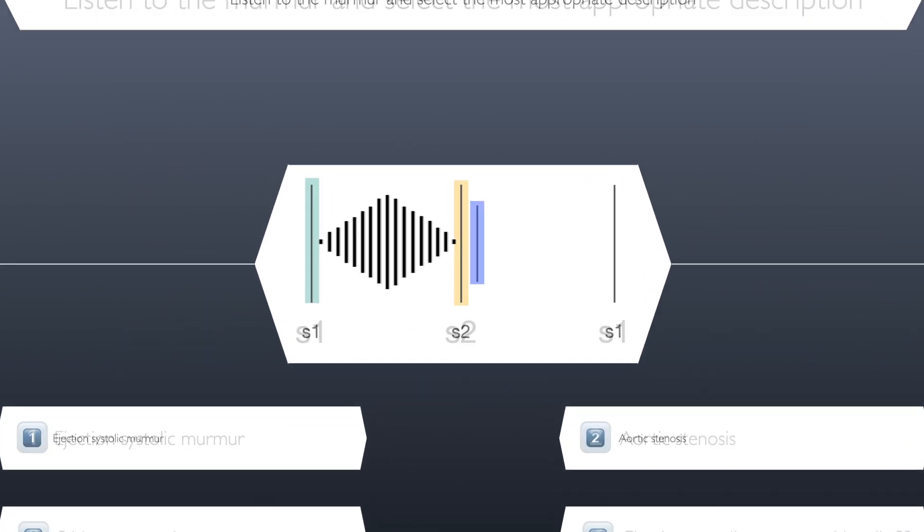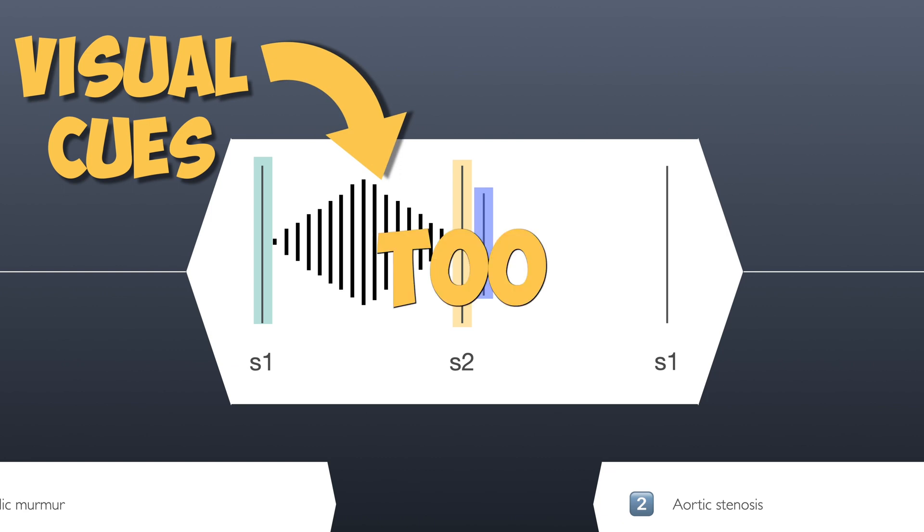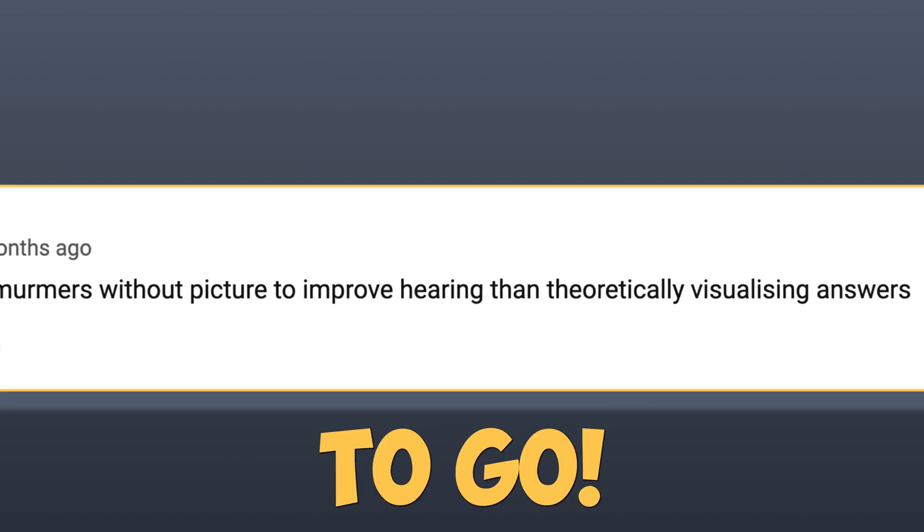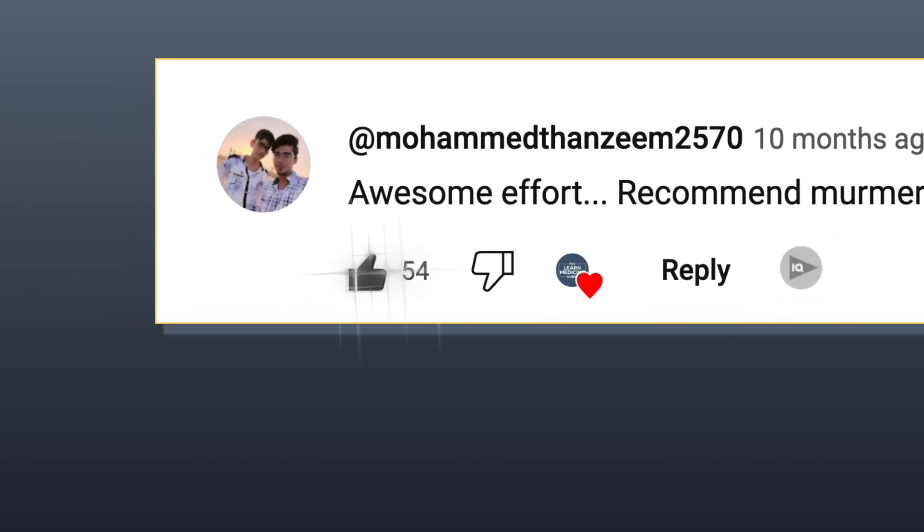But it became clear there was a problem. Legends found that the visual cues made the game too easy. One man came forward and said the visual cues had to go. Others rallied around and it became clear that things needed to change.